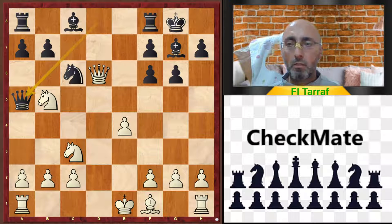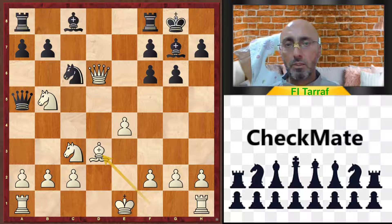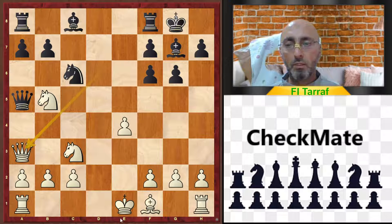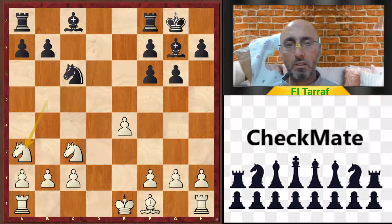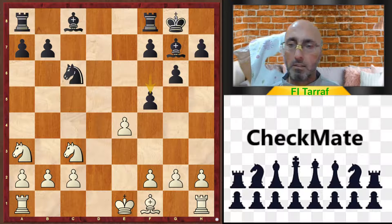now black starts his action. Queen to a5, and also bishop to d3. Maybe queen to a3 is better, trying to exchange the queens — queen takes, knight takes, and f5 — and this is slightly better for black, but better than the game.